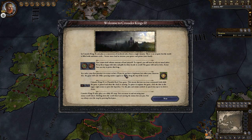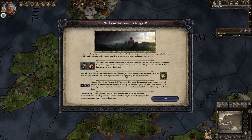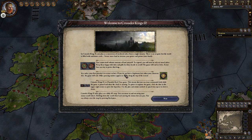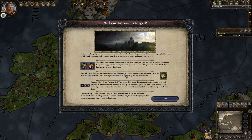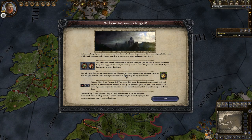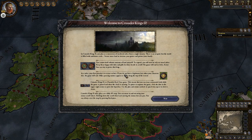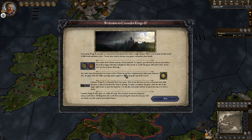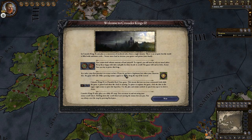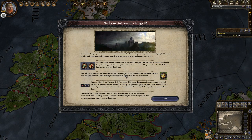This will give you a little bit of a synopsis. It says: welcome to Crusader Kings 2. In Crusader Kings 2, you play as a succession of medieval rulers from a single dynasty. There is no set goal, but the world is filled with ambitious rivals. Secure more land to increase your power and protect your family. You cannot hold infinite amounts of land yourself. I'm going to be doing a little bit of a tutorial series as well as a let's play series on this game.